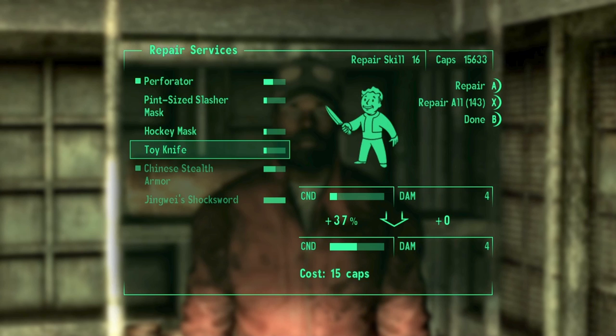The glitch is that every time we repair something and we exit Haley's Hardware and reload the save file that is auto-generated as a result of exiting his hardware store, if we reload that and go back in, his repair skill will increase by 5.